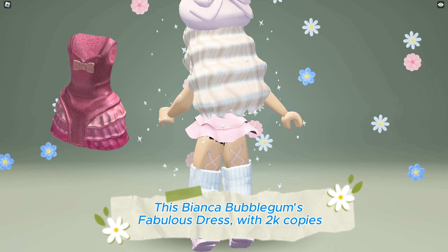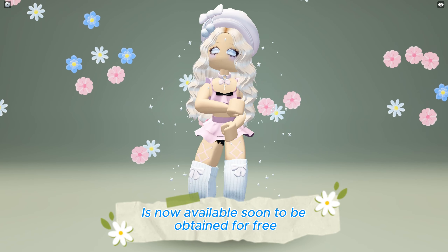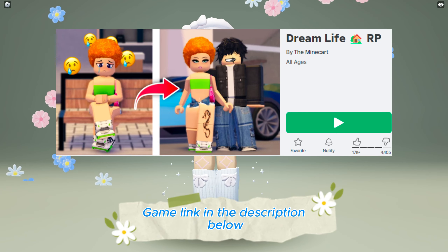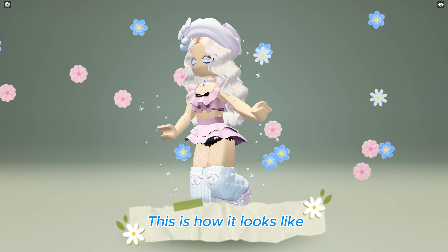This Bianca Bubblegum's fabulous dress with 2000 copies is now available soon to be obtained for free at the DreamLife RPG game — link in the description below. The release hour is unknown. This is how it looks like.